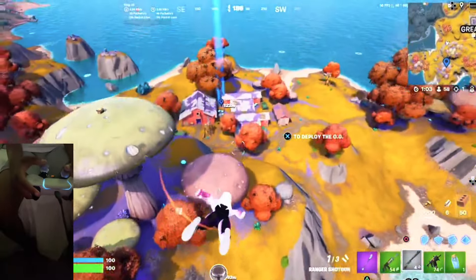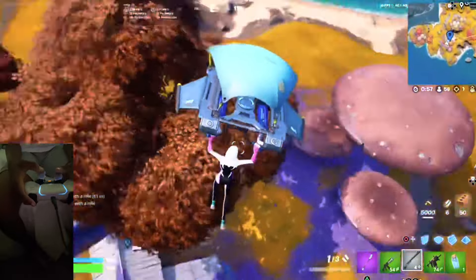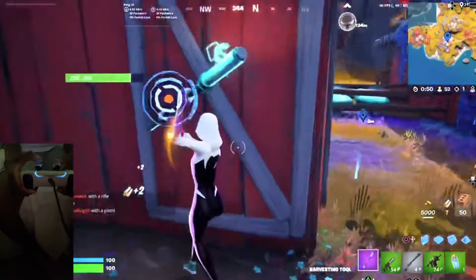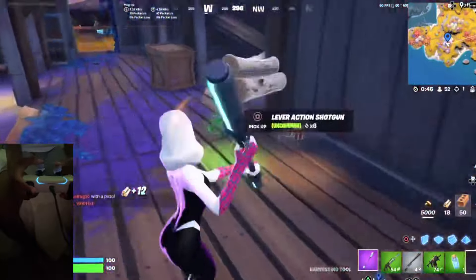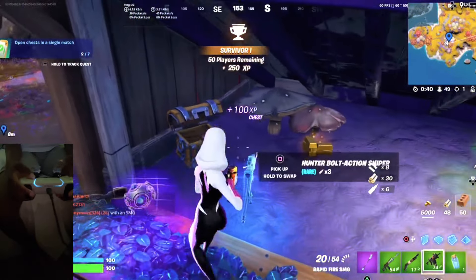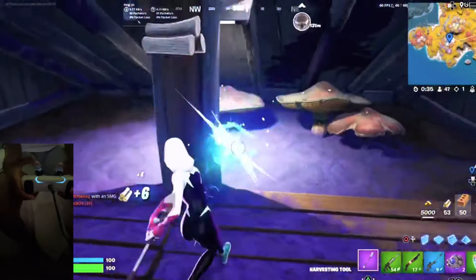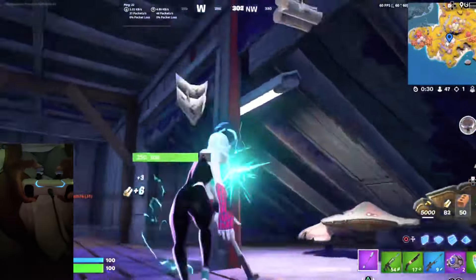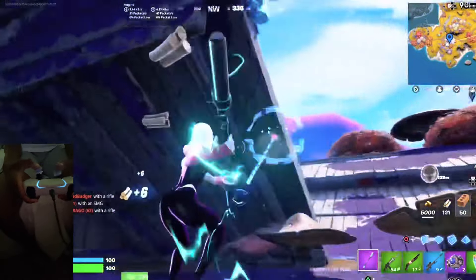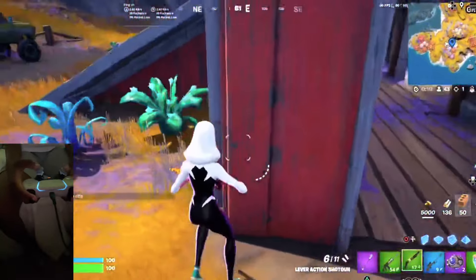Alright, here you go — this is the Nick a30 spot. There's a lot of materials you can be farming here. This was actually the most popular spot back in Chapter 3 Season 3, but now in Chapter 3 Season 4 it's not as popular. It still has really decent loot and a lot of wood to farm since wood has zero ping. There's also a slurp mushroom farm here.